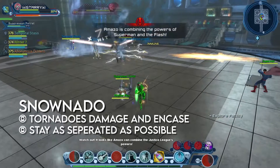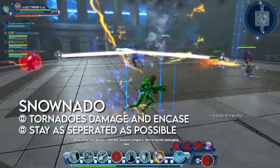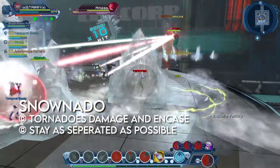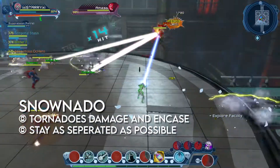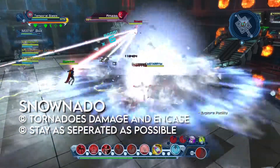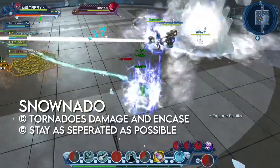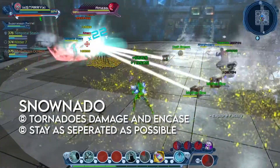The next mechanic up will be Snownado. Amazo will go to the center of the room, summoning a giant tornado before he teleports to the side of the room, freezing the tornado in the middle, causing it to separate into many tornadoes. These patrolling tornadoes will encase and damage any players they make contact with. Players who break out of the encasement will damage any players around them, so teams should stay spread out while the tornadoes are out.